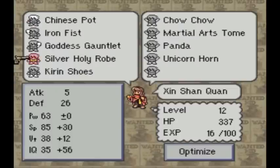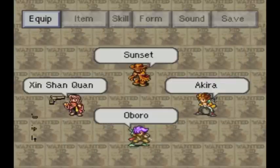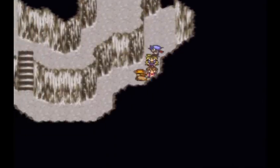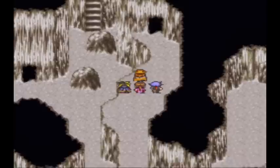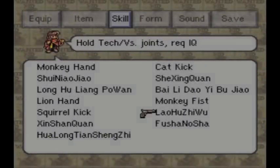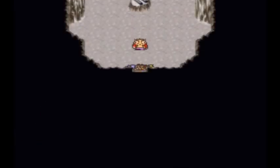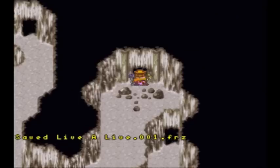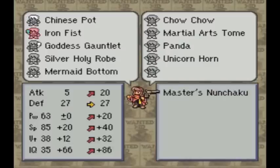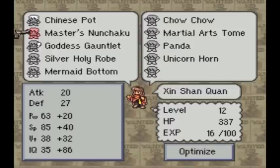Here we get the mermaid bottom — you know what that means. She's now a mermaid! Fantasies. Moving on. There's only one rock to break in here. I got the master's nunchaku — quickly, let's equip that onto her. Oh my god, look at those stats. Beautiful.